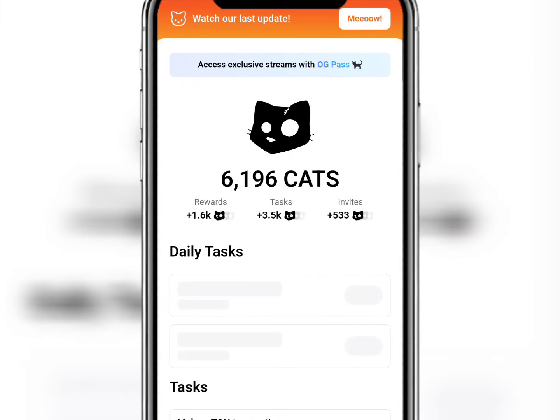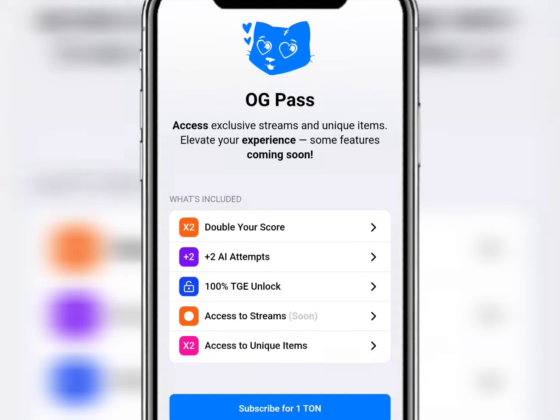Automatically you will be in the OG team and can take advantage of those benefits. If you have 6,000 coins, for instance, it will be doubled to 12,000, and so on. You're also able to stream to maximize your earnings by performing certain tasks, such as accessing streams and TG unlock. If you find this video interesting, please subscribe. Thanks for watching.